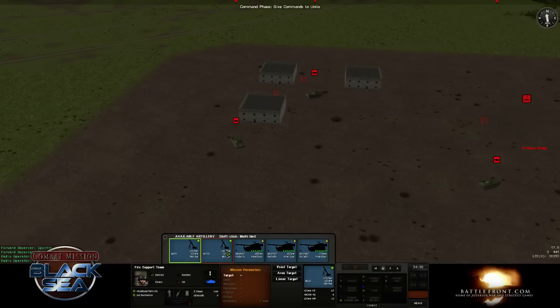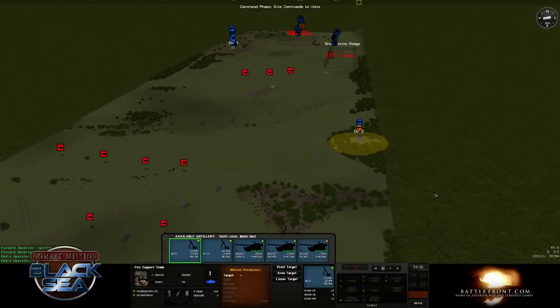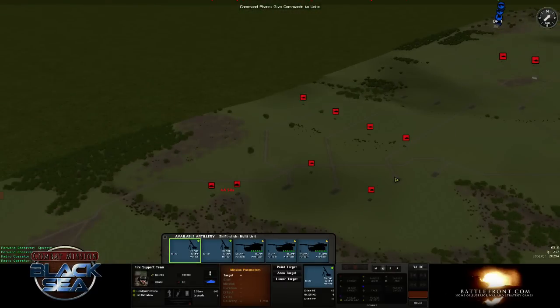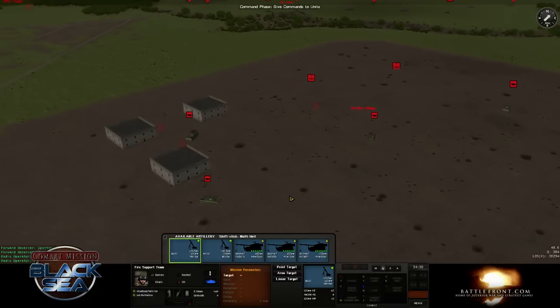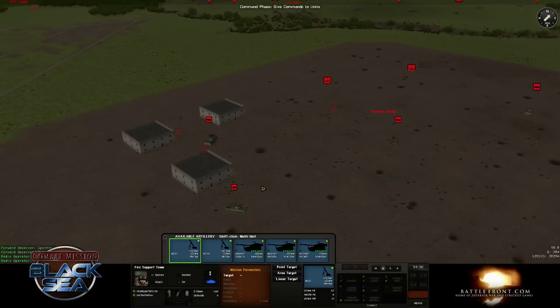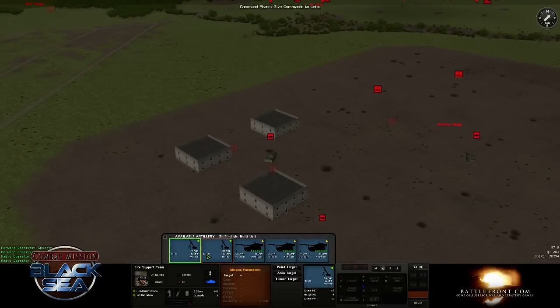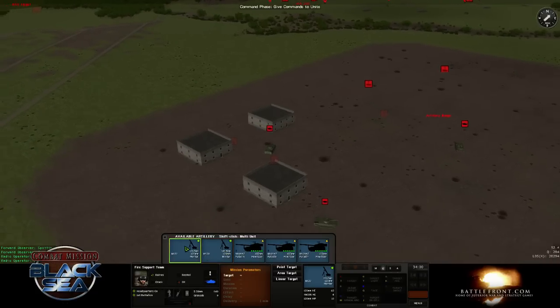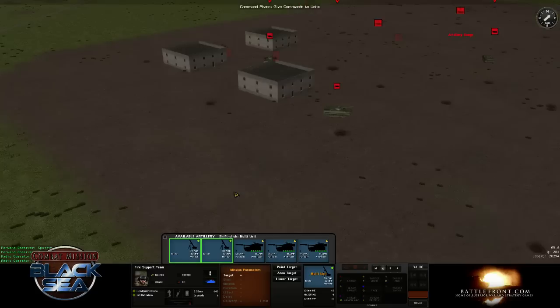So, the call for fire interface. One important restriction to note is that unlike Shockforce, a single team can only direct one fire support mission at a time, instead of being able to use all of them like Shockforce could. So this fire support team is only going to be able to work this one fire support mission - he can't do any others. However, you can assign multiple assets to the same fire mission by shift-clicking on the boxes. We'll just do the two mortars.